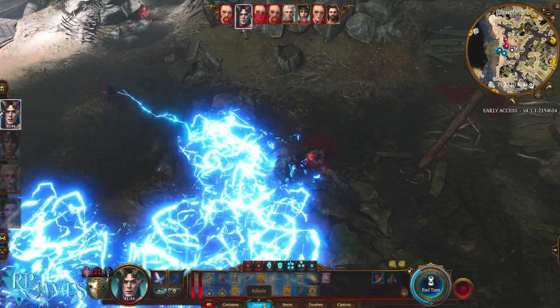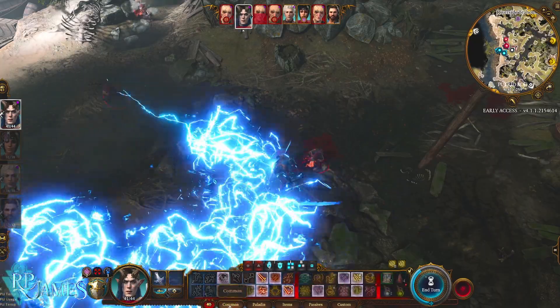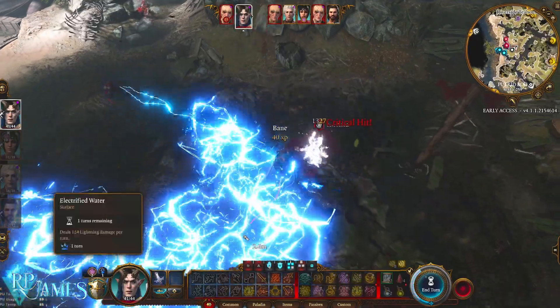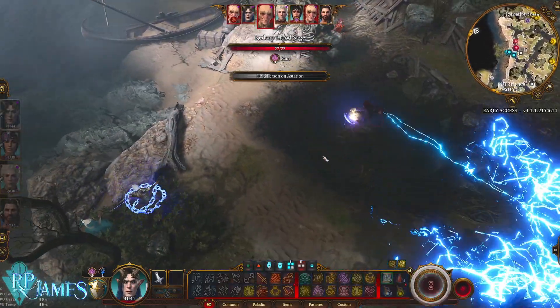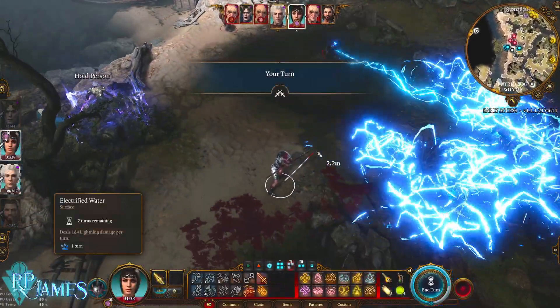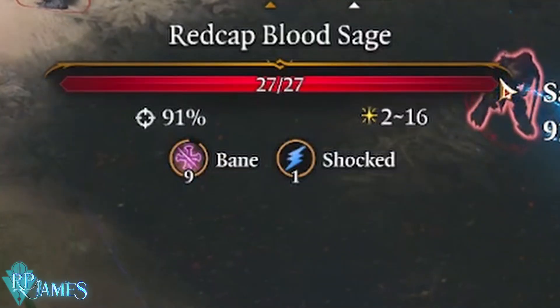Usually enemies are not going to be standing in there for long. And if you have, for example, your Mage — which is Gale — or Wyll as a Warlock, and you have Astarion as a Ranger, and then Shadowheart as a Cleric doing things from the distance, buffing and creating puddles of water, that means the enemy is going to be fixed on your main character. That ensures you're going to have complete control of the battlefield, and the enemy is just going to be there electrifying themselves to death.